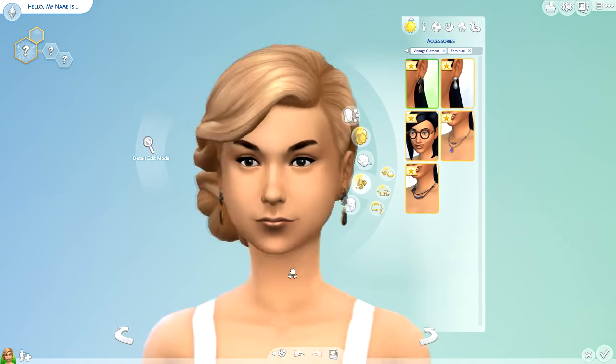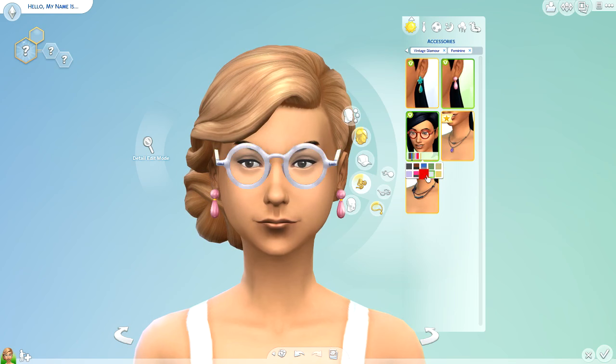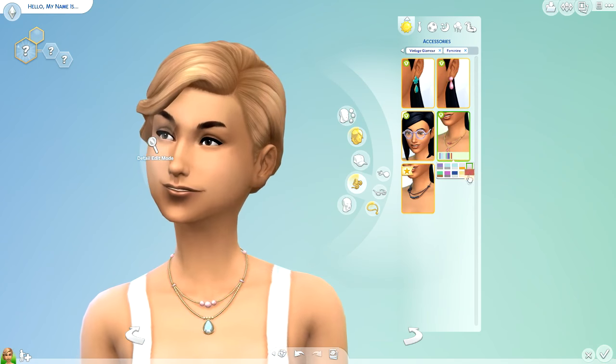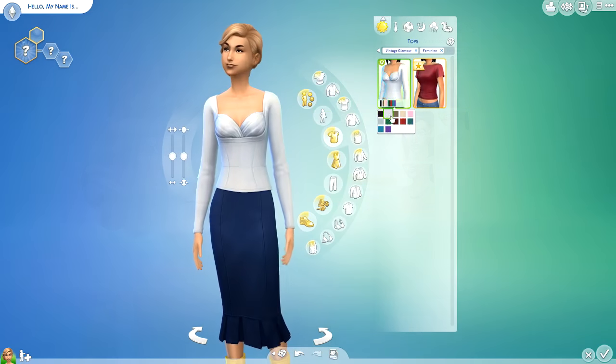We got five new jewelry options: a pair of glasses, two earrings, and two necklaces. I'm flipping through the colors fast. My favorite earrings are the ones with the little flower drop. The glasses remind me of Harry Potter glasses — really cute and kind of nerdy. The jewelry is very vintage-looking, with that giant gumdrop drop style. I'm really glad we got two new necklaces with about eight color options each, including a little flower one to match the flower earrings.